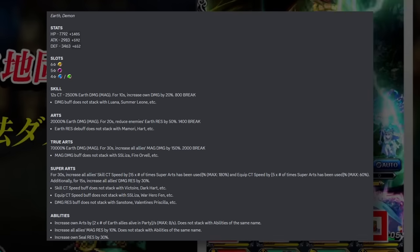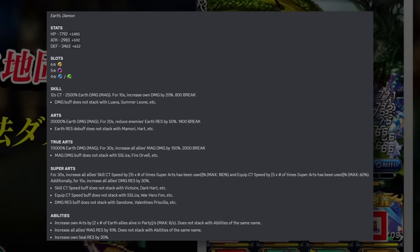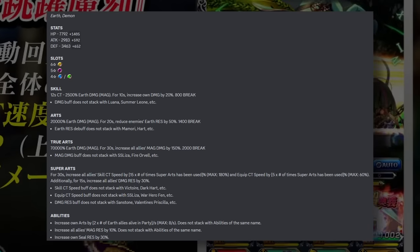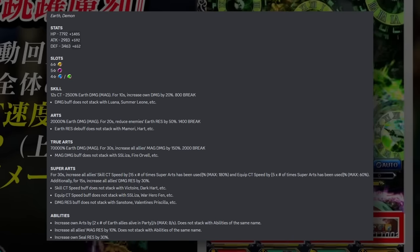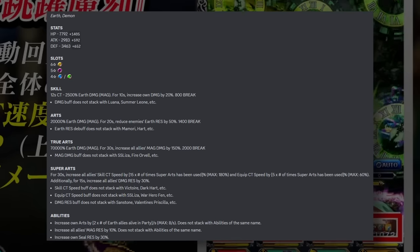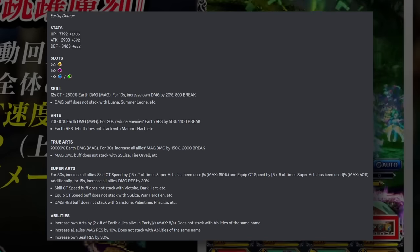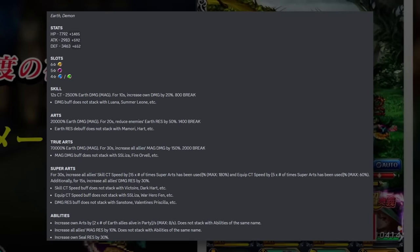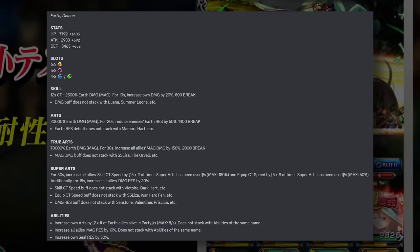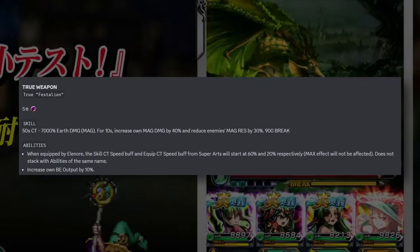The thing about Eleanor is that she doesn't want to be on just any team — she really wants to be on a mono earth team if she can. If she's on a mono earth team, she has a unique passive that gives her two art gauge based on the number of earth allies alive in the party, up to a maximum of eight. Running mono earth with her, she's going to be getting eight arts per second, which is insane. She also buffs up all allies' magic res by 10, which isn't too bad, and buffs up her own seal res by 30.